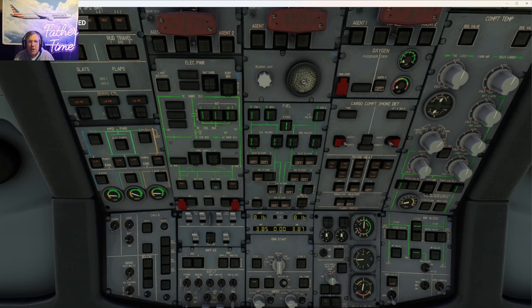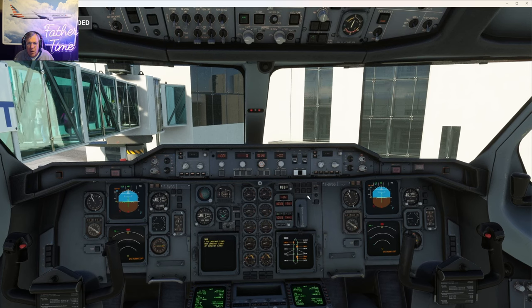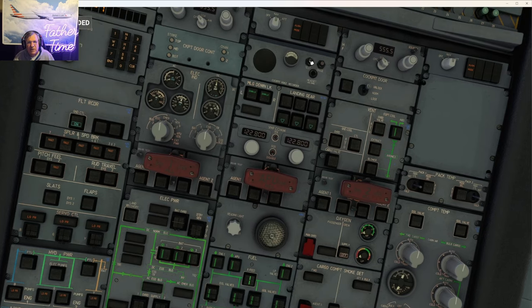Landing gear — all green up here. If you had a red 'unsafe' indication but green up at the top, you're good to go. Both systems have to sense an unsafe gear for the unsafe voice warning. Press the button, goes green. VHF number 3 is usually in data mode for ACARS — this is our ACARS dedicated channel. Back when I got off the airplane in 1997, we manually tuned the ACARS frequency; nowadays it shows 'data' automatically.